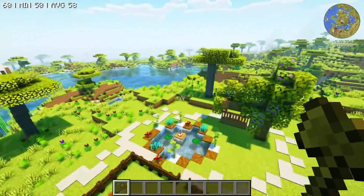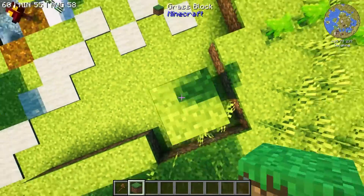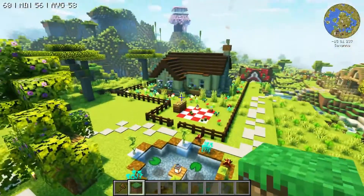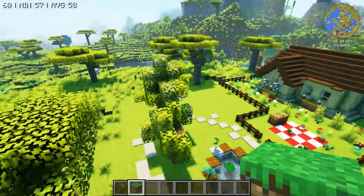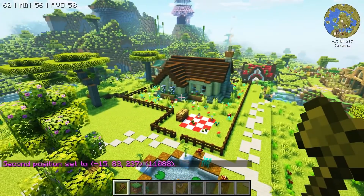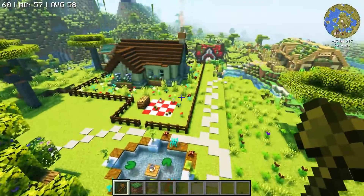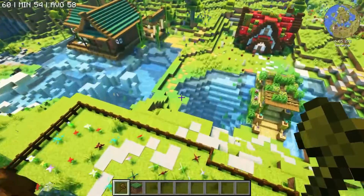Next, move over to the opposite corner of the build and build up to above what you're trying to copy. Use blocks to build yourself up high enough, and then you can right click to set the second position. After these two positions are set, you're going to want to copy the build. Before you run the command, make sure you're standing in a place that's easy to remember for when you paste later.